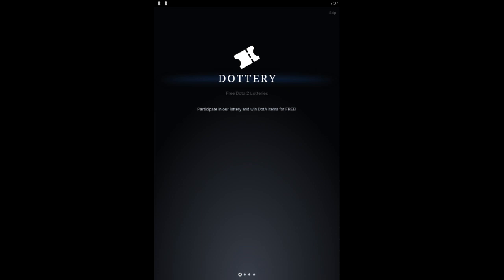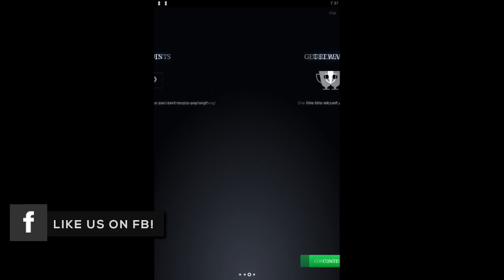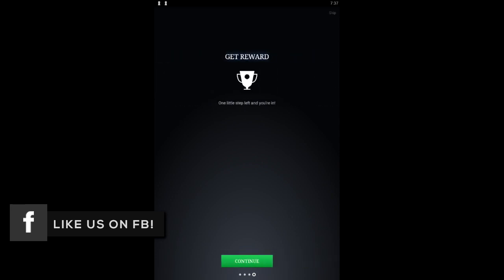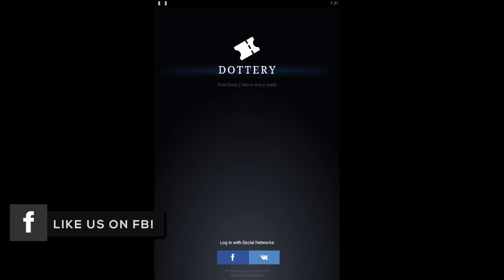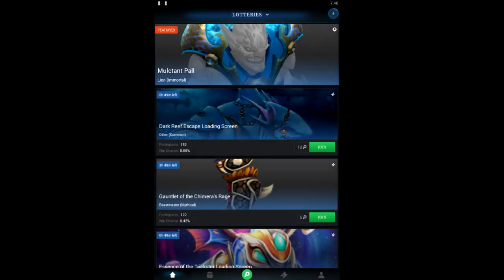After downloading Dottery, the app looks like this. You have to slide those menus to get to the main application, so slide those menus up and press Continue. After Continue, you can see there are two ways to log in: Facebook and Steam. After successfully logging in, the app looks like this.